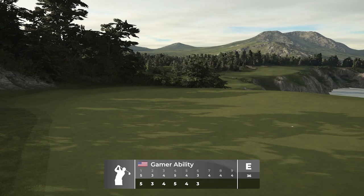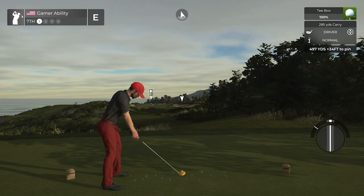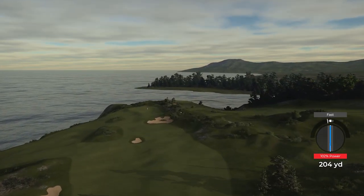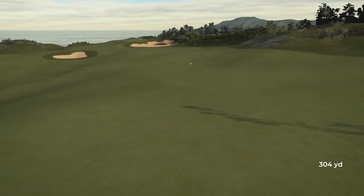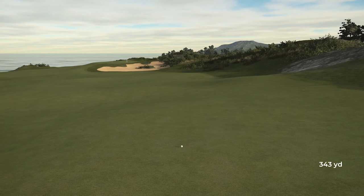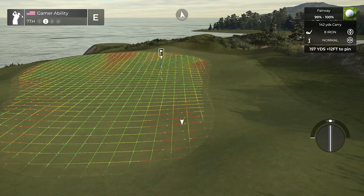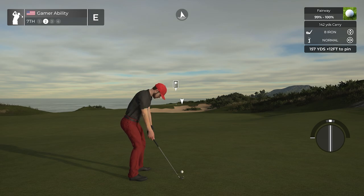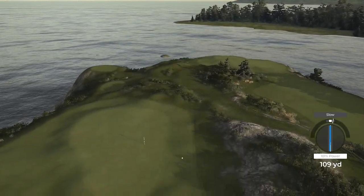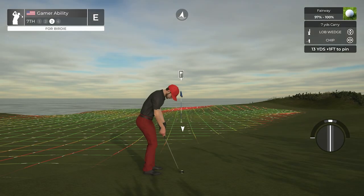Unfortunate — needed a birdie there. No birdies on the scorecard yet. 497-yard par four, downhill 34. When I was used to master difficulty and really sweating this game competitively, my first round here I played incredible on master. It's crazy — once you play on pro for a full season in TGC Tours you really lose the importance of focusing on your tempo. That's what master is bringing back — the need to really focus on pre-shot. Get a good bounce. Pretty good bounce — it's going to be chippable from here.